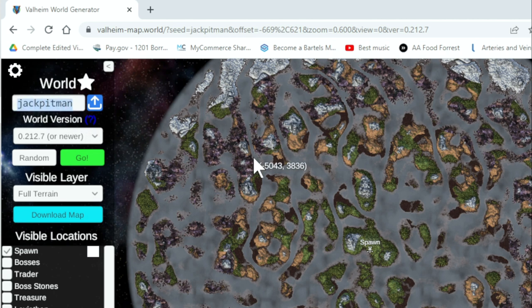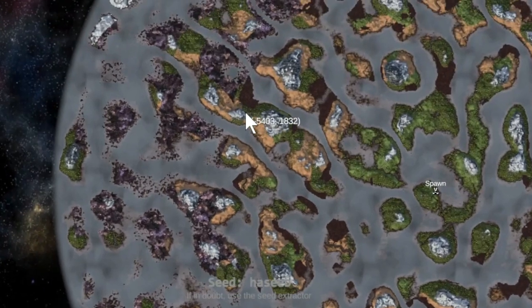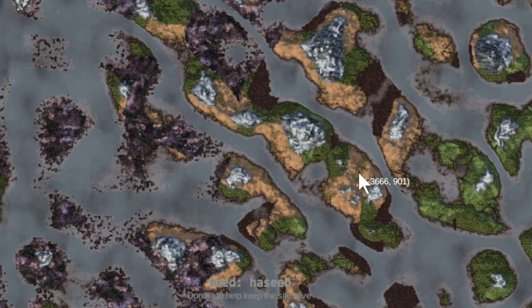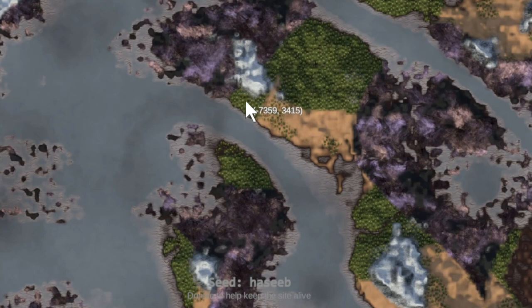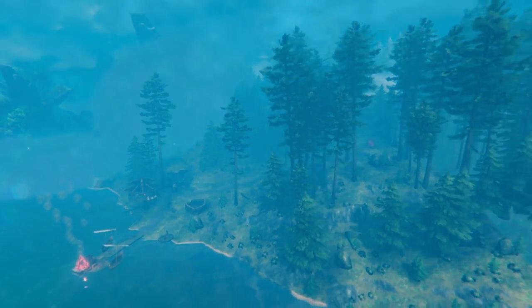There's a seed I like to use called Hasib. Sometimes I just want to be on a really big continent that I can make a base on and know that land connects me to every possible thing I could need, even if it's really far away. I like making long paths and that kind of thing. So this world — seed Hasib — we can see that there is this huge continent here. And I really like playing on this continent because it's great once you're more experienced with Valheim. You're looking for something more challenging. It's got plenty of Mistland space, plenty of plains.